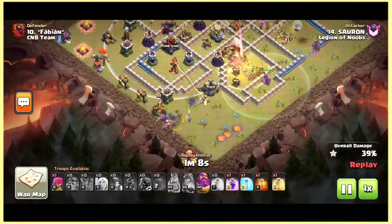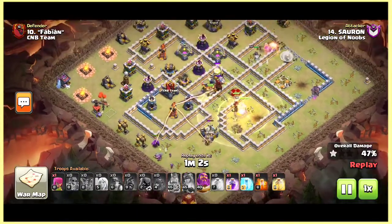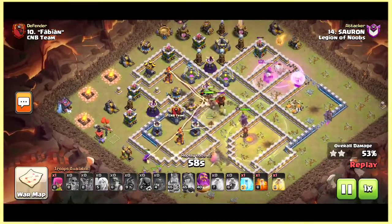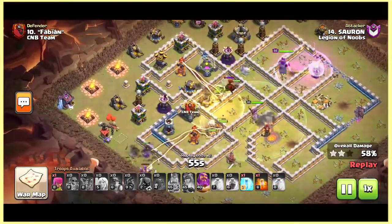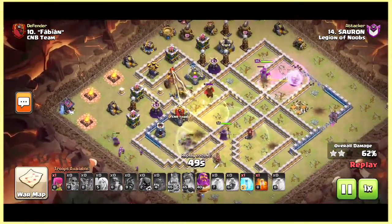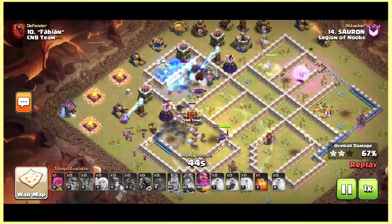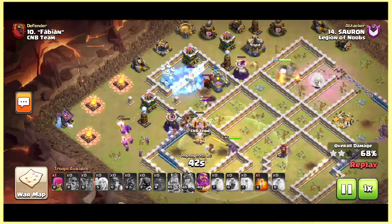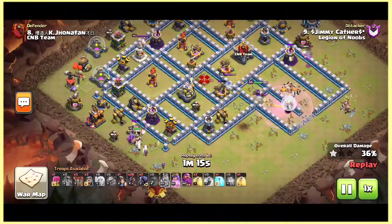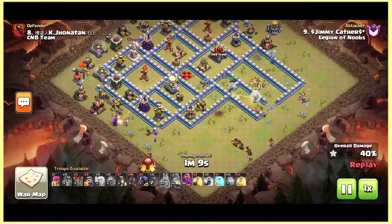Yes, perfect heal spell, and the CC barch hogs will take this inferno down. He rages up the queen charge — that rage wasn't really needed there, he could have used it on his hybrid, but no problem as he has the warden ability. One freeze spell is dropped on that inferno to freeze the inferno and the enemy queen. He pops his queen ability because both xbows and the queen switch onto the queen charge.